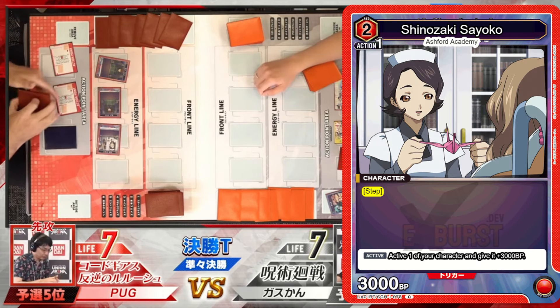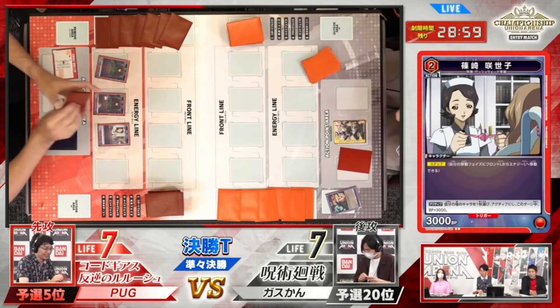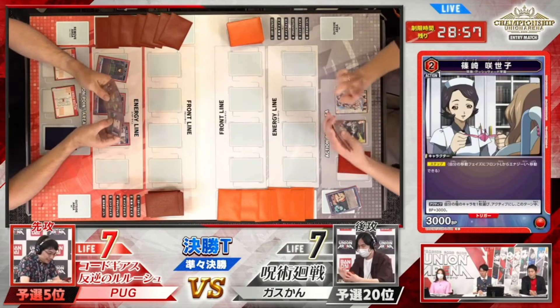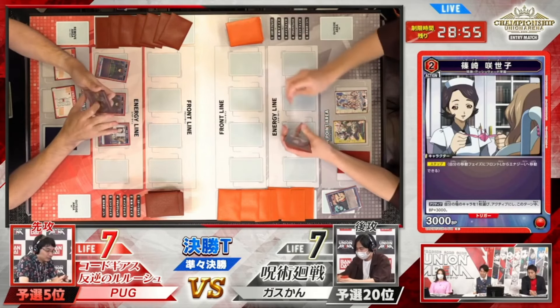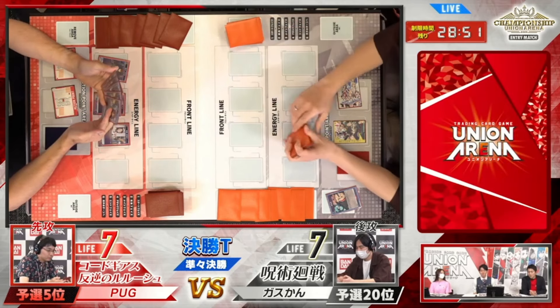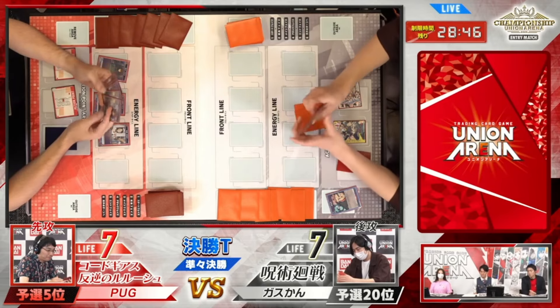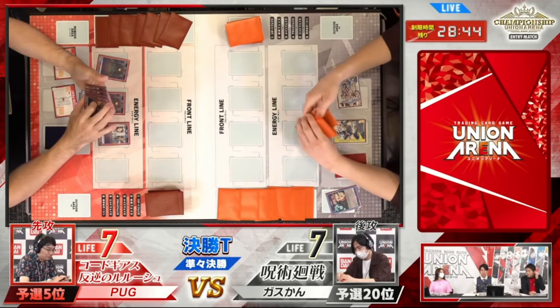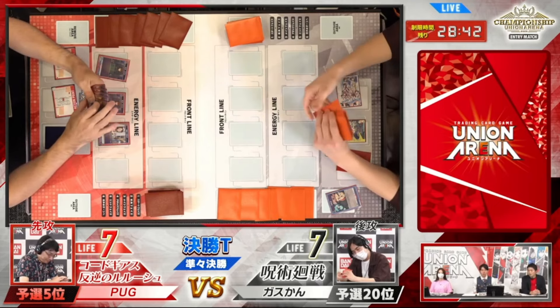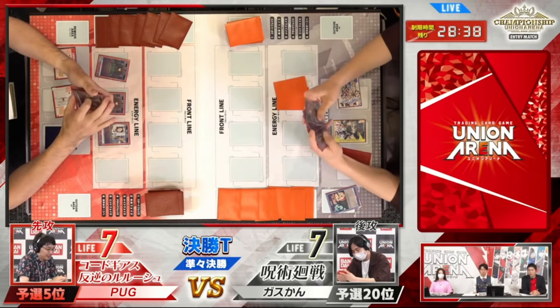Code Geass is going to be playing a little red boy into a nurse — I'm going to assume she is double block. Nope, she has Step — okay, she has Step, very good. JJK tapped again for a draw. Oh, this is so bad. It doesn't look like they have a zero — they would have just slammed it if they had it.